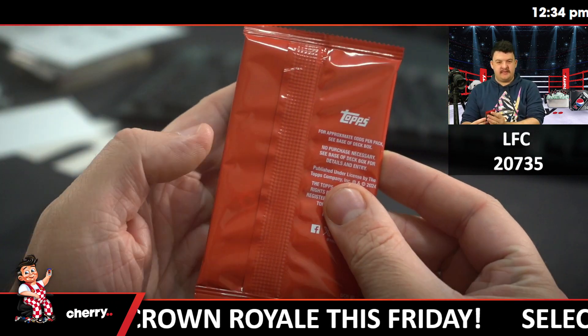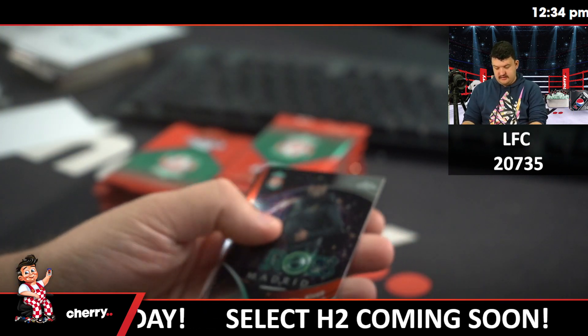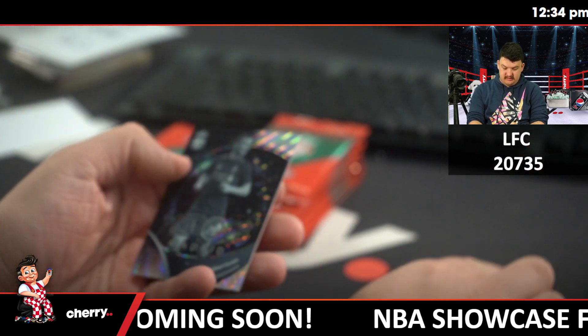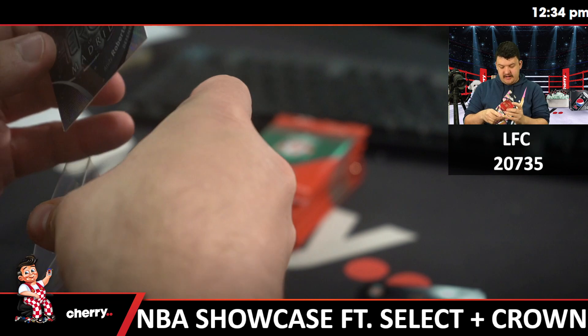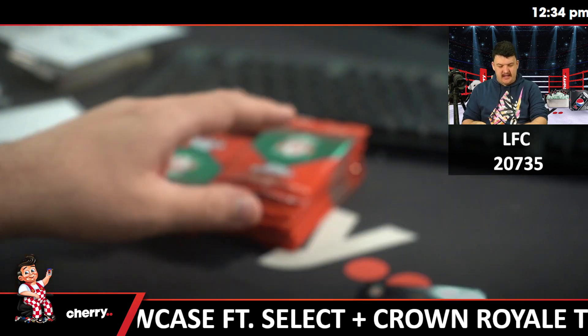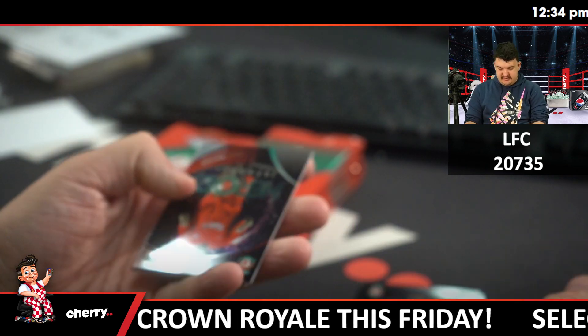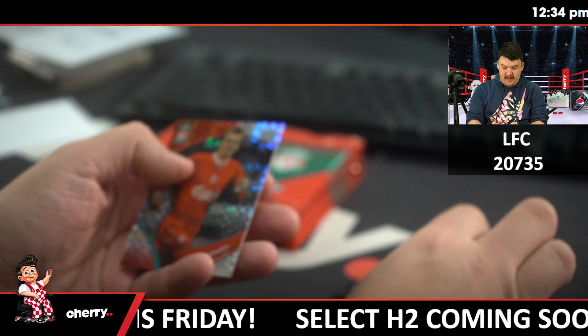I think it's a bear — a massive bear. And then we've got Modern Horizons 3, which is a nice big spenny modern set. It has lots of amazing reprints. A bunch of stuff was spoiled this morning as well. I'm very excited for that little forest set — it's always so good. I'm going to go hard on that one. I think that's a pretty easy one to go hard on.